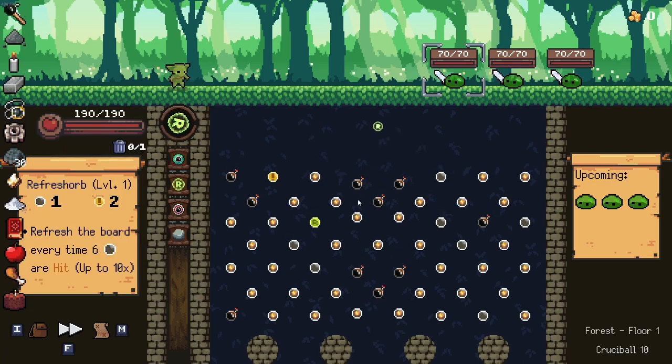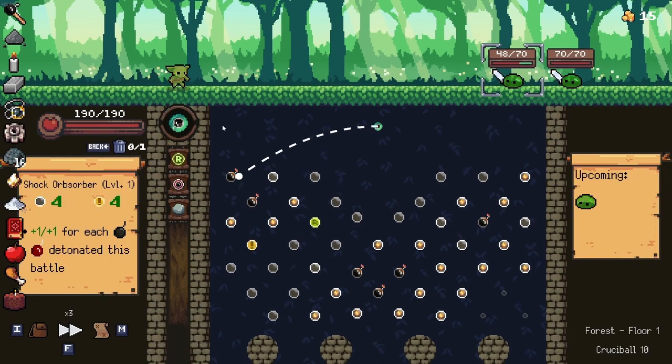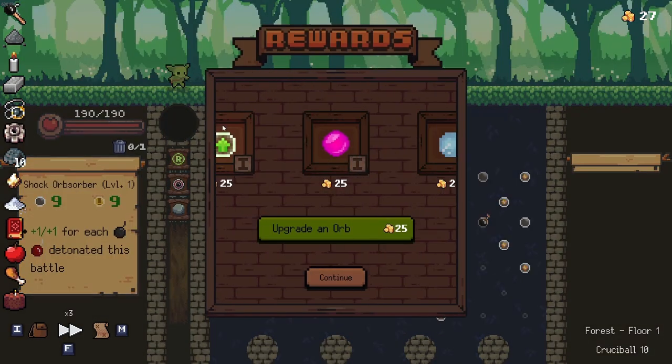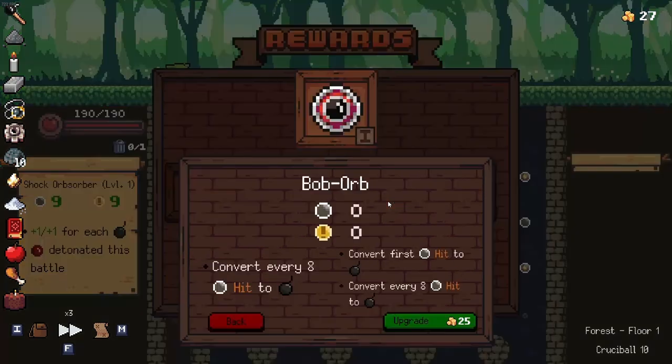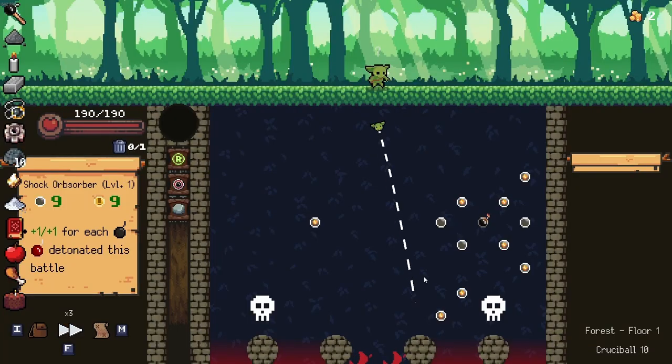Now I know what you guys are thinking — there are a couple other bomb relics, such as the Sapper Sack. And you're absolutely correct, that is entirely true, and I will not deny that. And you're probably wondering why I have a stone. So let's go and talk about a couple of these things really quick as we continue this run right now.